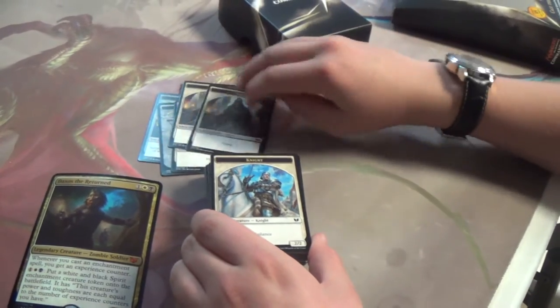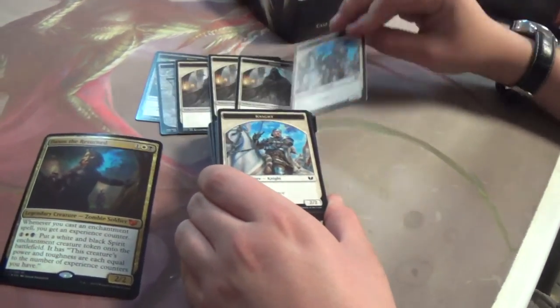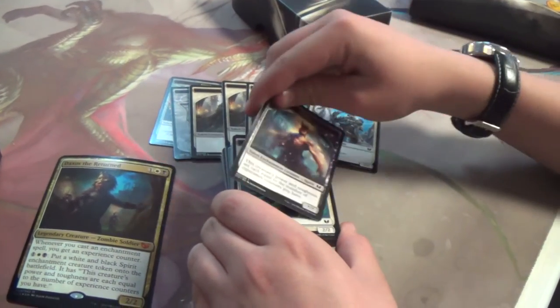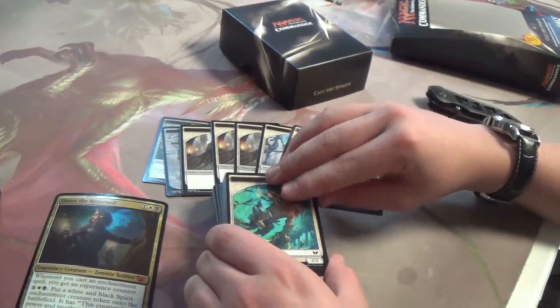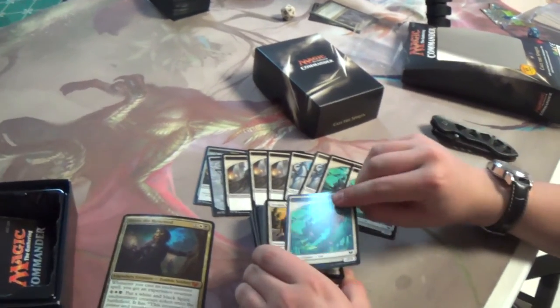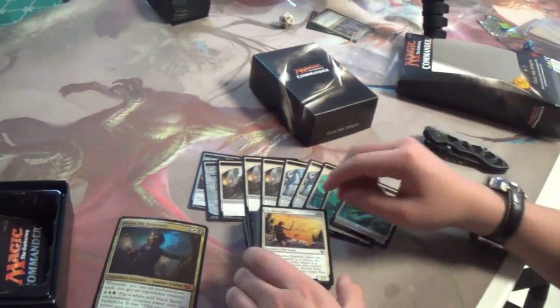Angels. Very nice. A knight with an angel in the back, more angels. A cat with a spirit on the back — very nice. An enchantment spirit — that one actually works with Daxos because he makes enchantment spirits. I do like that we're seeing cats though. Zombies. Zambies. Zambonies.